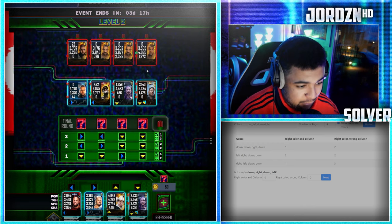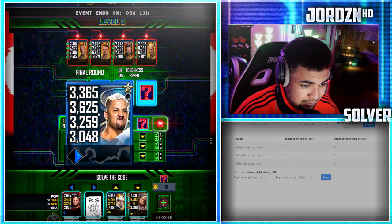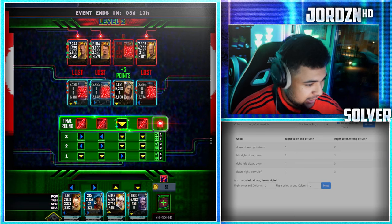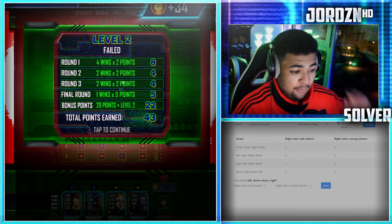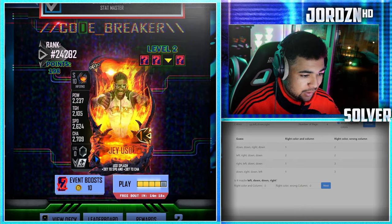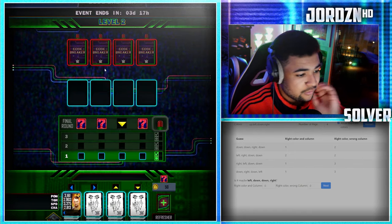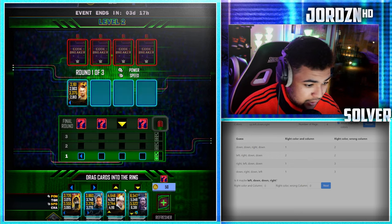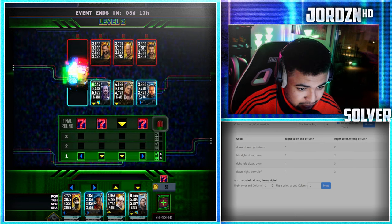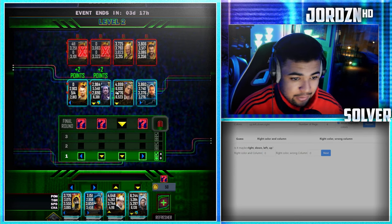There are different variations of this — a couple of other people have made something similar — but this is the one that works best for me. Now it's suggested the final code: down, right, down, left. That didn't complete the level — sometimes this does happen. It gives you another shot with another variation. Go left, double down, right — we know this one's definitely a down arrow — and just like that it has solved it: four and zero.